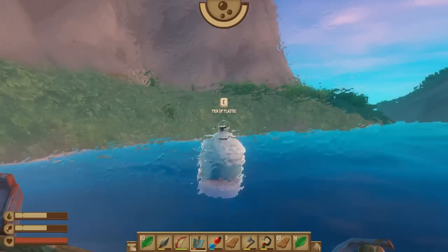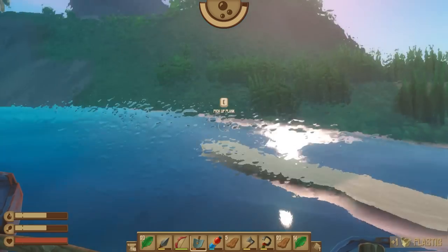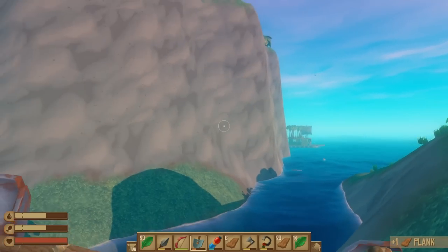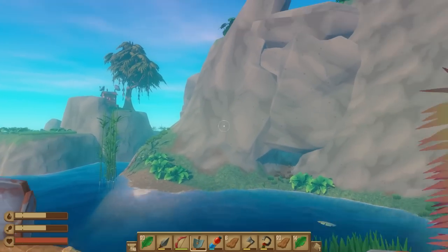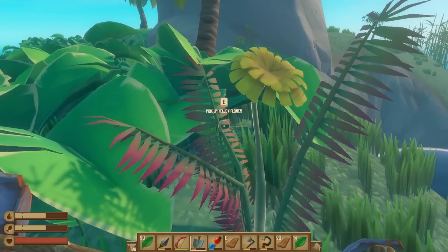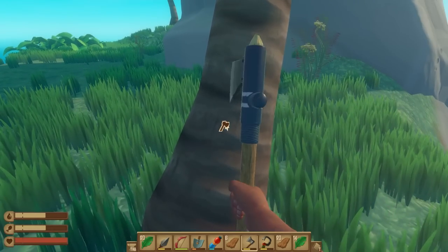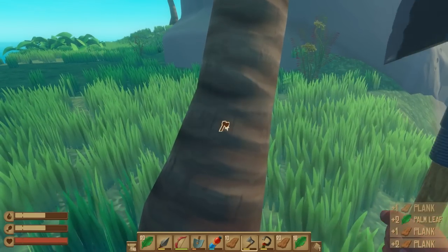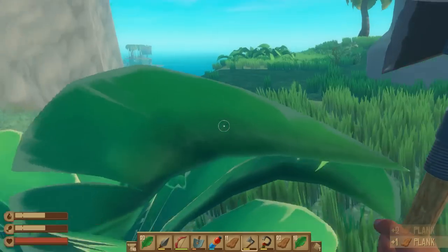A little bit of gubbins out here — let me grab the plastic while I'm right next to it. There's a plank as well. I think I've gone right around the island. It's got a couple of trees. There's another boar! I want to lead the boar down to the shoreline to cheese it.